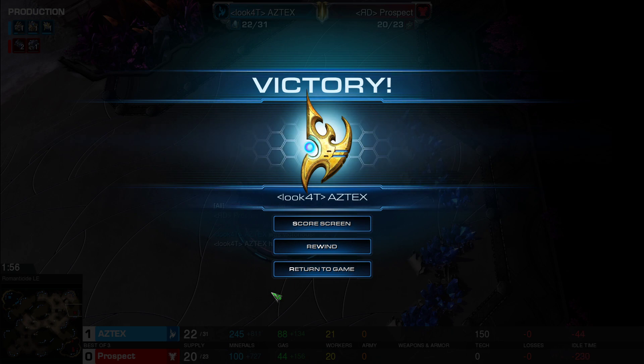That was a quick match. Terran tried to be cheeky but Protoss sniffed it out. Prospect taps out — Aztecs wins 2-0.